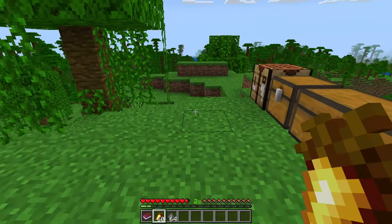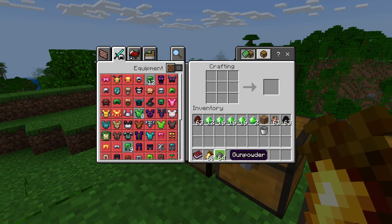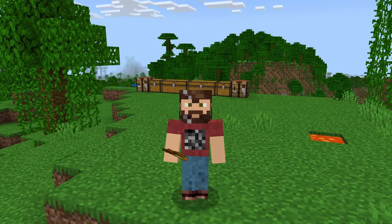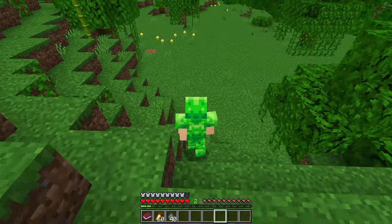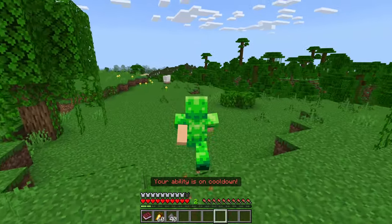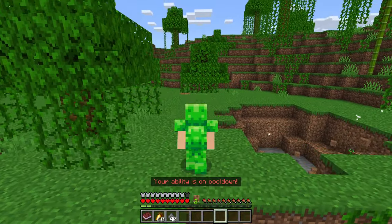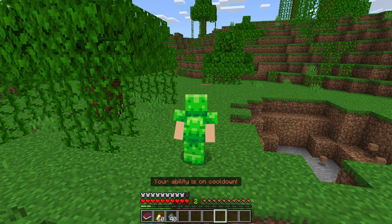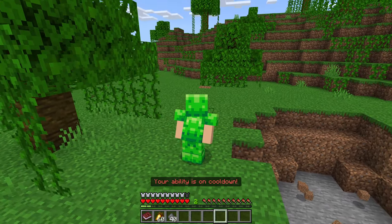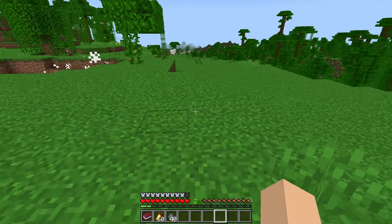Next is going to be the creeper — this one's going to be fun. When you crouch, it places TNT down. That doesn't sound dangerous at all — let me get away from my chest just in case. Let's go and crouch — yep, that's TNT. Interesting. Again, it's once every 15 seconds. What if I stay crouched — will it automatically reactivate? Or do I have to stand and then crouch again? The answer: you have to stand and then crouch again.